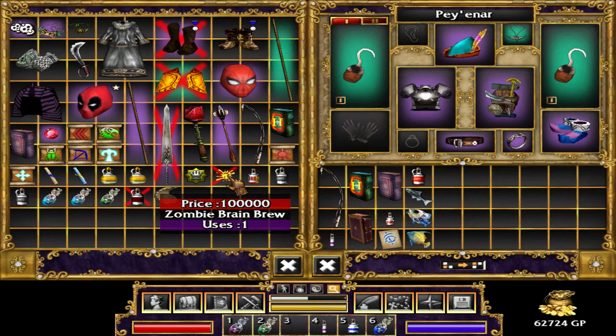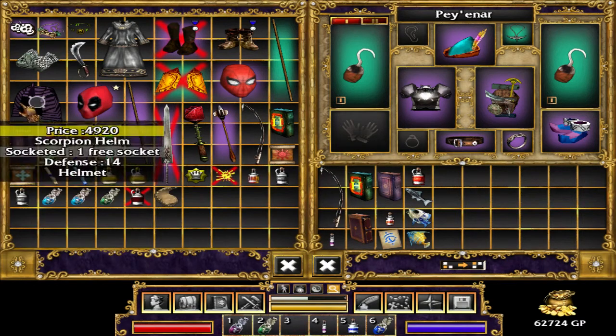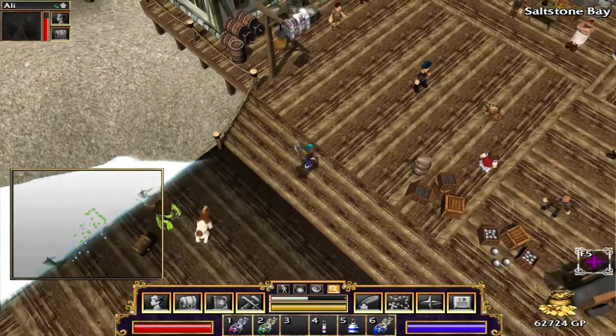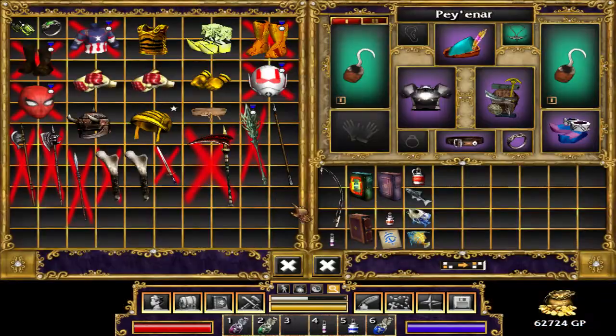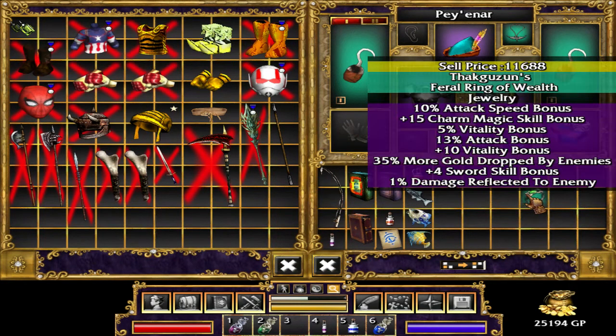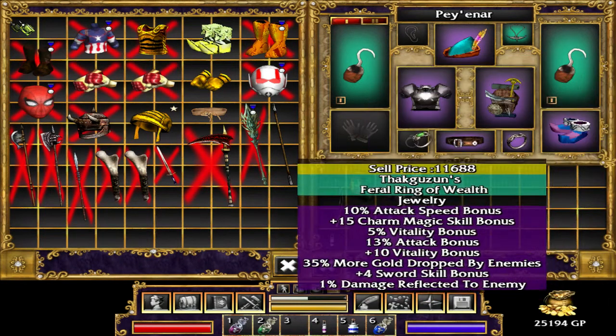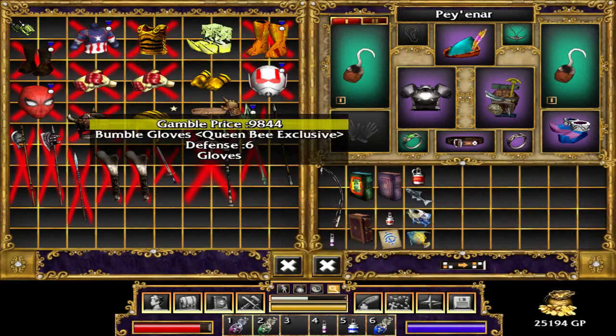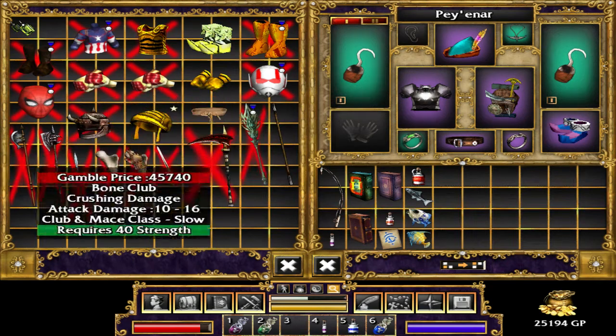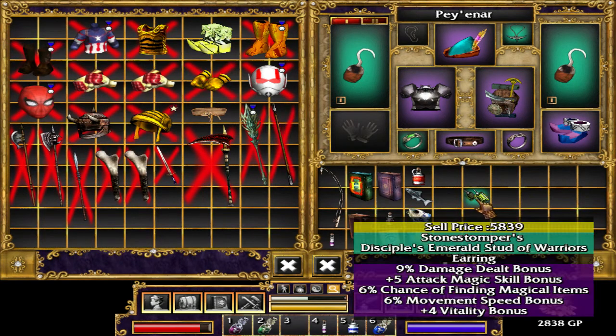Whatever this is, it's really expensive - zombie brain brew. Real quick before we head back into the dungeon, let's see if there's any upgrades we can purchase. A ring would be good - 10% attack, 15 charm magic - the feral ring, we've seen the feral ring before. And four sword skill, perfect! This is like exactly what we need for our setup right now. We could buy some earrings too - five attack magic, four vitality - yeah that's pretty good.